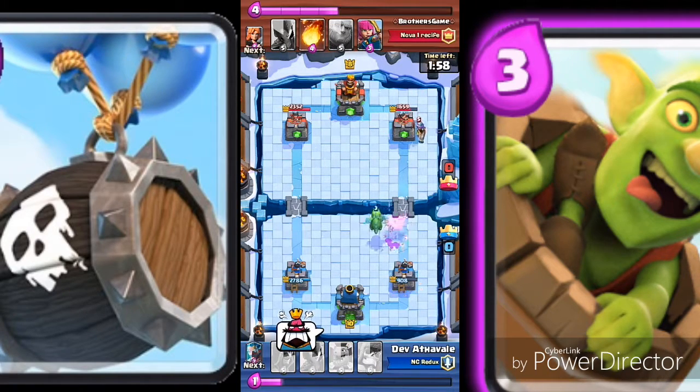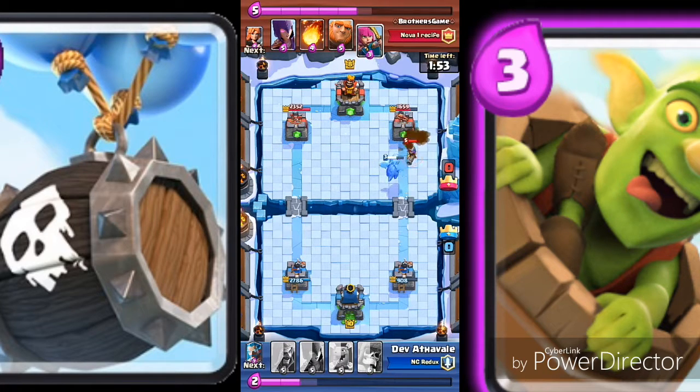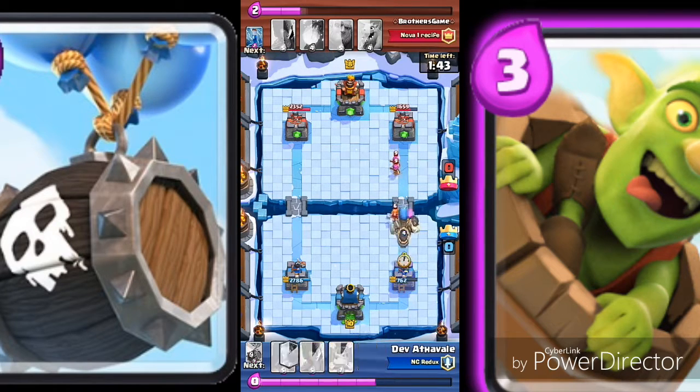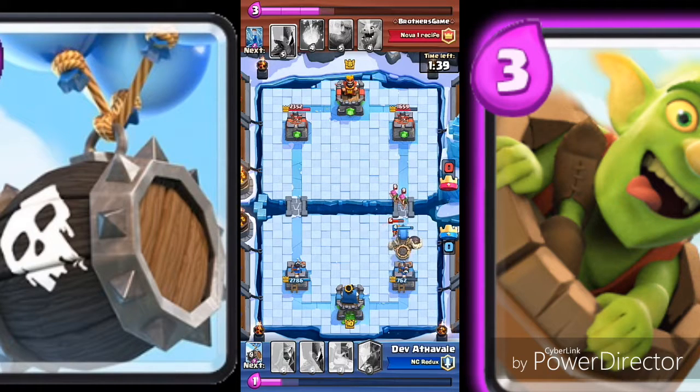That was my mistake, that was my foolishness. Now we have our giant skeleton so we have to defend. Valkyrie and archers dropped — we need to put the giant skeleton. Here it is, my giant skeleton making its way to the valkyrie, killing valkyrie and archers.